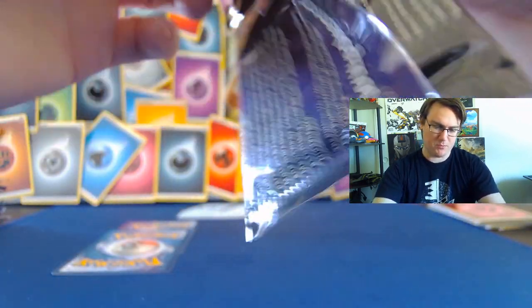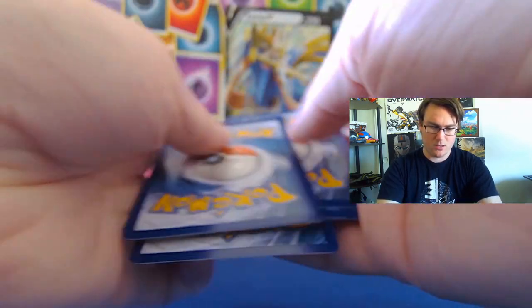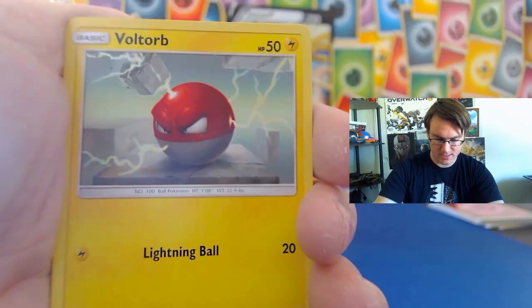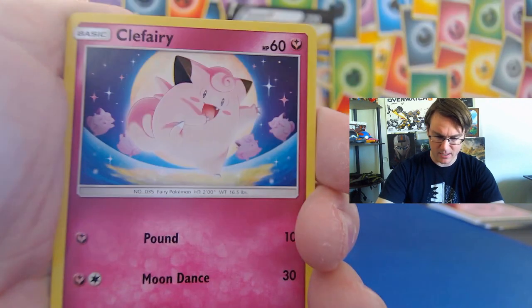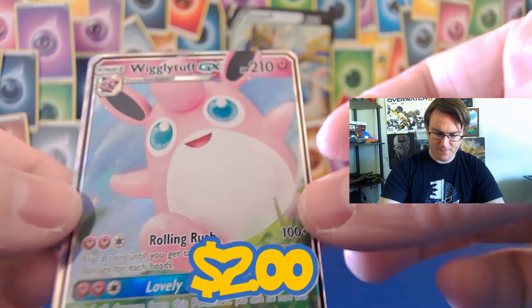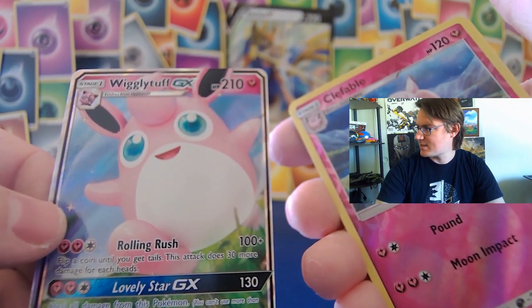We already pulled the full art Legendary Birds, and of course we have the promo. So we could get the regular version of the Moltres, Zapdos, Articuno, or even the rainbow Hyper Rare — that'd be cool to pull. Pack three: Chansey, Brock's Pewter City Gym, Geodude's Exile — there's a cool full art version of that. Voltorb, Geodude, Clefairy, Caterpie, Clefable reverse holo. No shinies yet, but a Wigglytuff GX! I did not have that before — looks nice next to that Clefable.